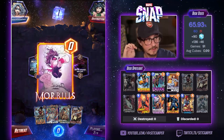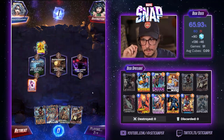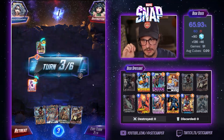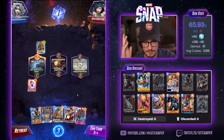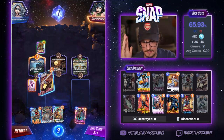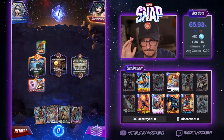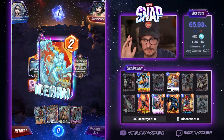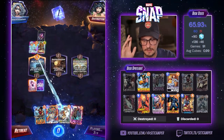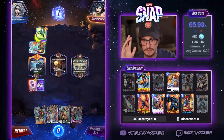This is great — if I pull Ghost Rider, this is my favorite little combo here. Zabu is scary. Zabu has traditionally, in my experience, been... Mr. Negative. And I don't like this card. That's lame.